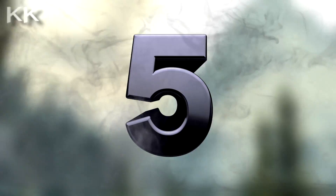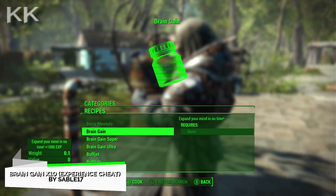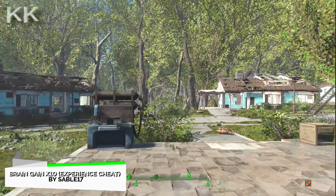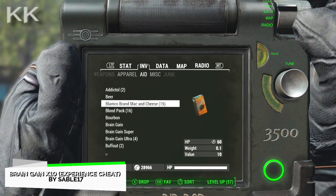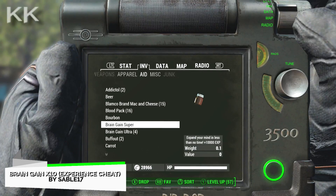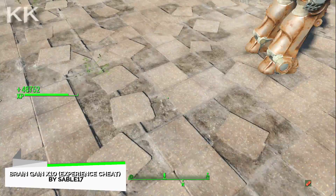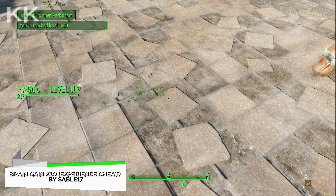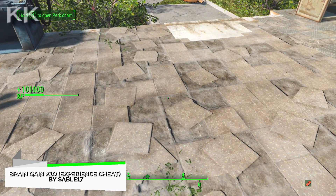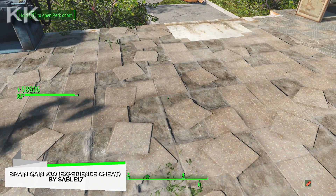For the last spot within this video is Brain Gain x10 Experience Cheat. This adds three craftable chems to the chem station. This is coming at 1.9 megabytes of a download. The three chems you can make are: Brain Gain, which gives you 1,000 experience; Brain Gain Super, which gives 10,000 experience; and the Brain Gain Ultimate, which gives you 100,000 experience. Very good if you are looking to cheat or boost a character up quickly. But be warned, this is going to be a cheat.